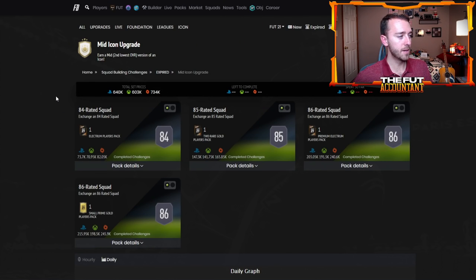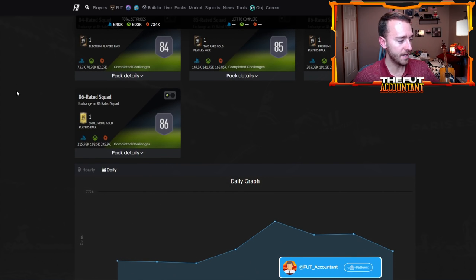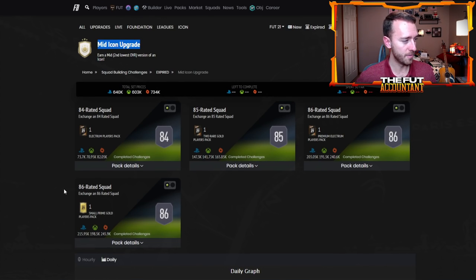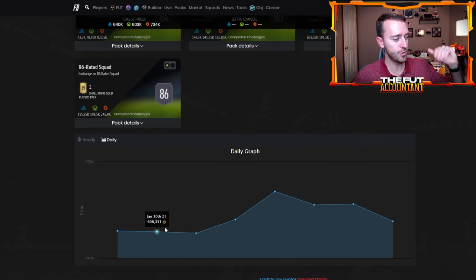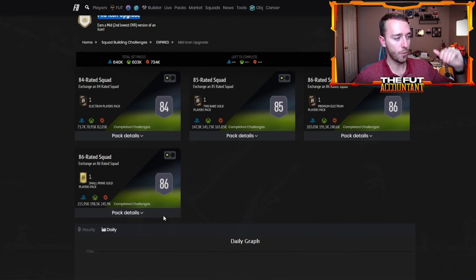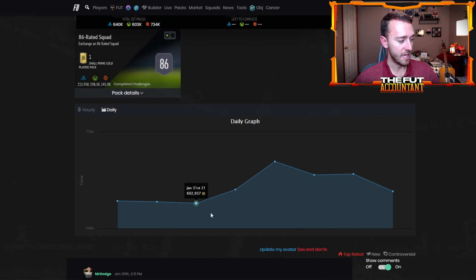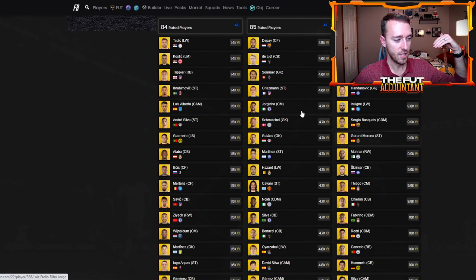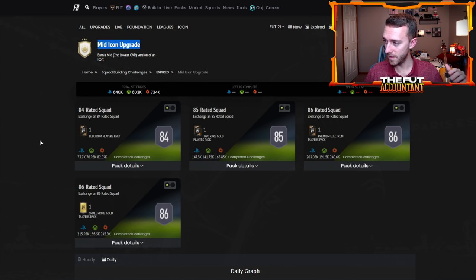Let's talk about how much this SBC could cost. Going back to FIFA 21, the mid icon upgrade cost 600,000 coins, but that was during the height of Team of the Year with tons of SBCs. Fodder was at a whole different level. If they required an 84, 85, 86 and 86 rated squad in FIFA 22 right now with current prices, this SBC would only cost around 300,000 coins.